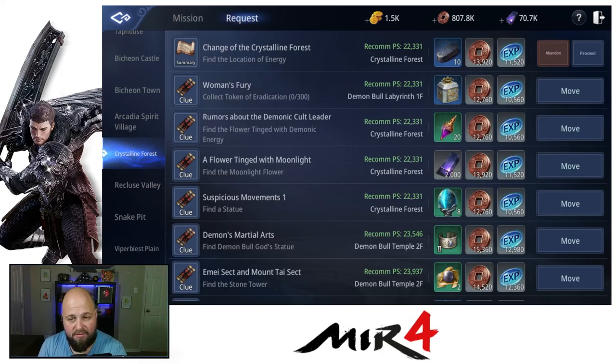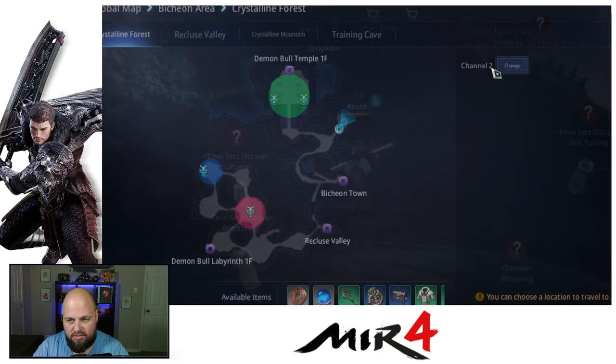What's going on everyone, it's Greg back again with some Mirror 4 and I have another quick tip for you. This is another request — as you can see on my screen, it's the 'Change of the Crystalline Forest: Find the Location of Energy.' Once you get this from the NPC, it just tells you to find the location of energy, and it's not that easy.